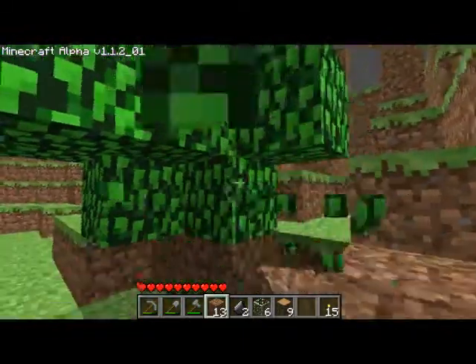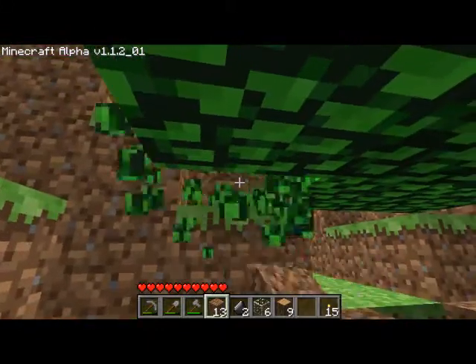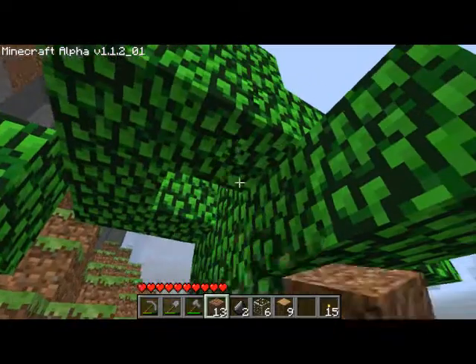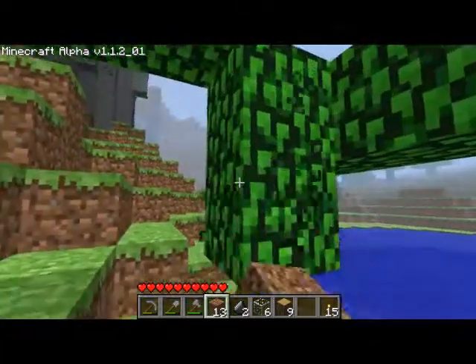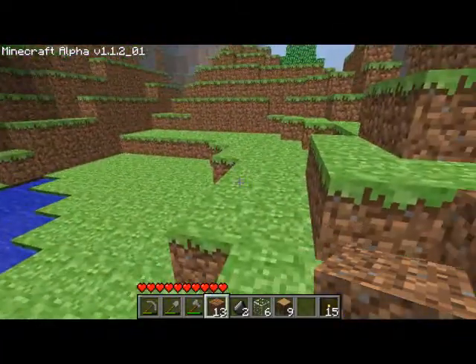You're just gonna have some floating leaves. It's good to decompose them on the spot because, like I said earlier, you'll get saplings. Saplings will allow you to create more trees. Save the rainforest — no, whatever.